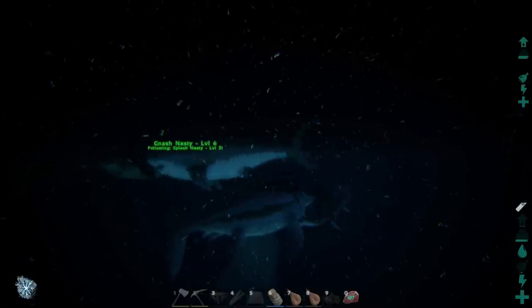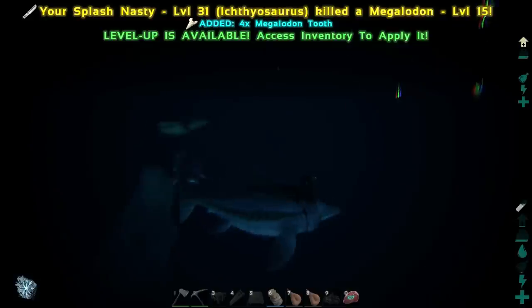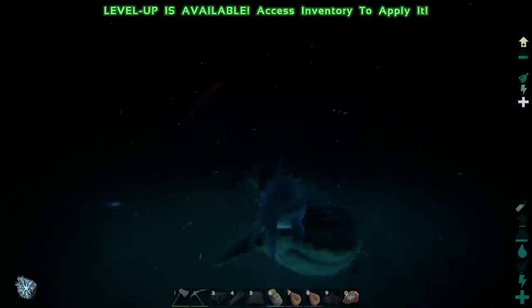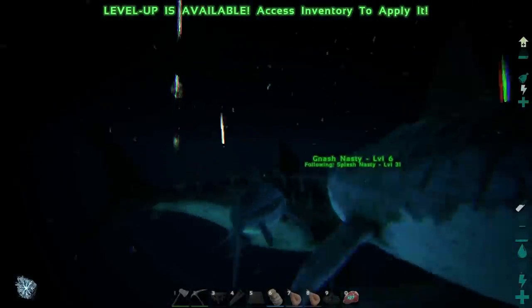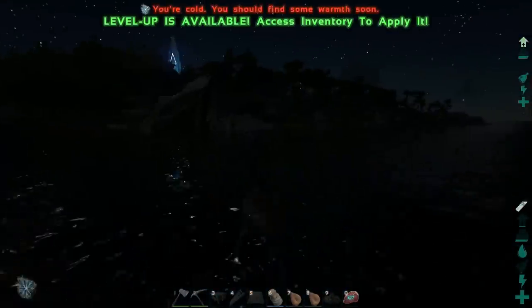It looks like we also have another one over here. Let's help out a little bit. We got him — took him out and that's going to level up somebody. I think Splash Nasty is going to be the one that levels from that one. Let me get a little bit more damage dealt right here, then we'll go on up to the surface and get some oxygen. I spend more time skirmishing with megalodons.